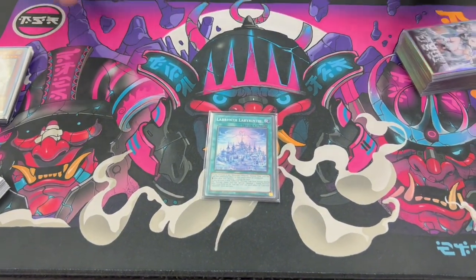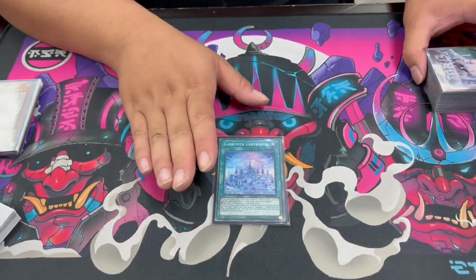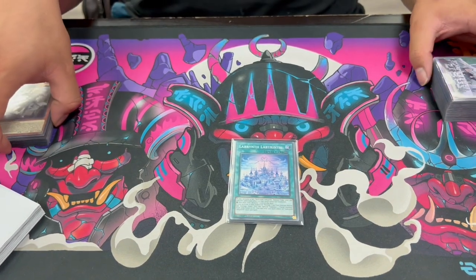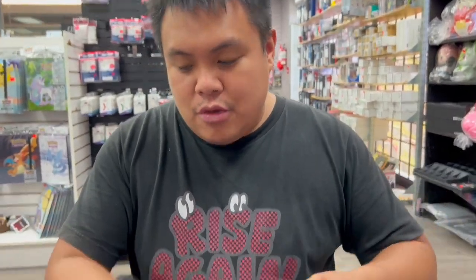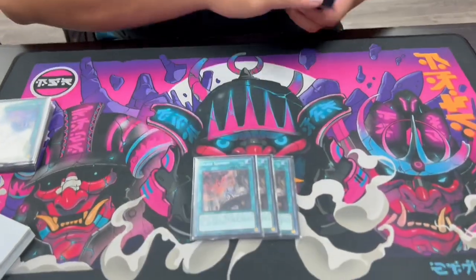Moving on to spells, we're playing one Labyrinth field spell. If you activate a Welcome Labyrinth card it adds the effect to non-target destroy a card on the field. All your Welcome Labyrinth cards in this deck only summon a monster, so without this you can summon all your monsters and it won't stop your opponent from going off. Additionally if you activate a non-Labyrinth normal trap it summons back a fiend from your graveyard, which can recur your Arianas and beaters. You only need one since you can set it off your furniture.